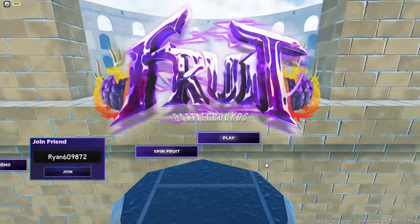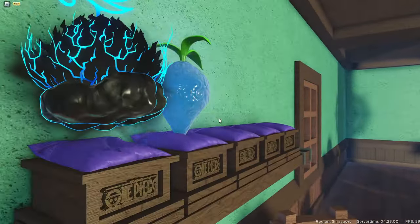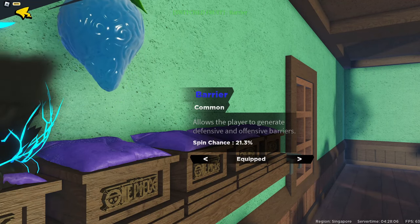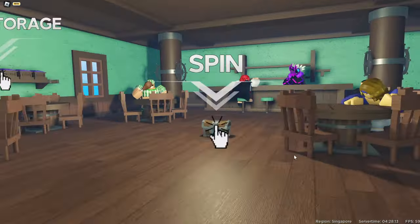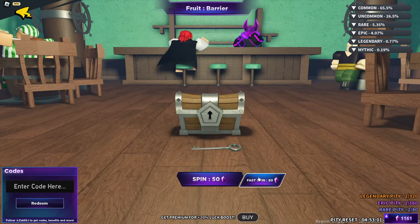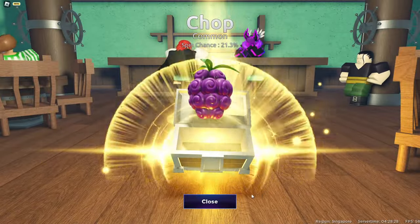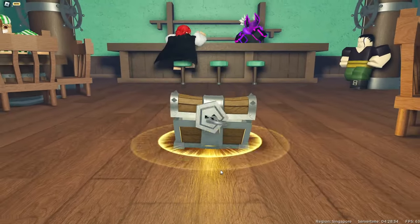Now after I've done that, all you guys can do is just go ahead and go over to spin fruit. Now once you are here, go ahead and go over to the fruit storage right over here. Go ahead and pick the fruit that you want to replace. Now once you have done that, back up from here and go ahead and go to spin fruit. All you guys can do is just use the fast spin right here — just use the fast spin. Use the fast spin once more and another time, so basically three times. After those three times, use the spin like the 51 right over here. Wait until the animation stops.